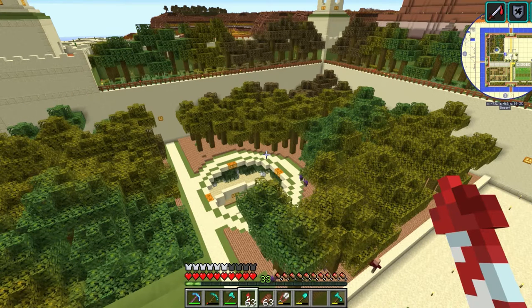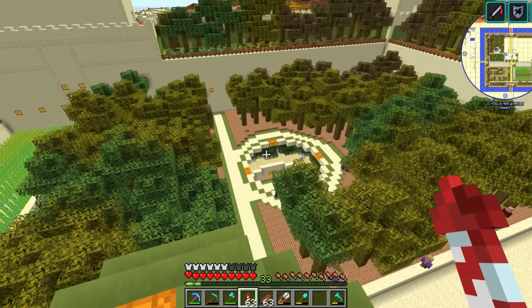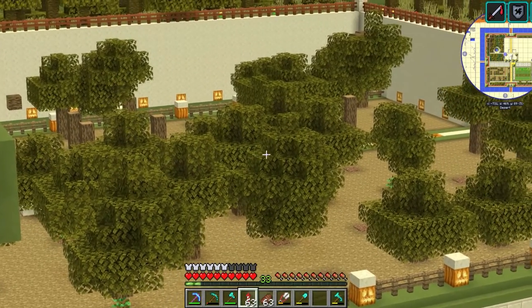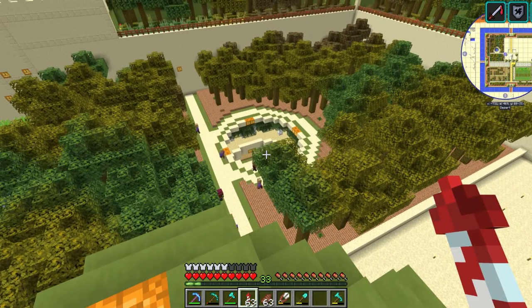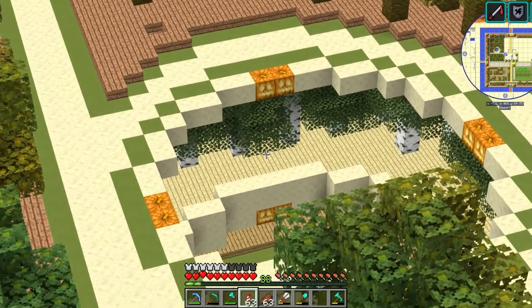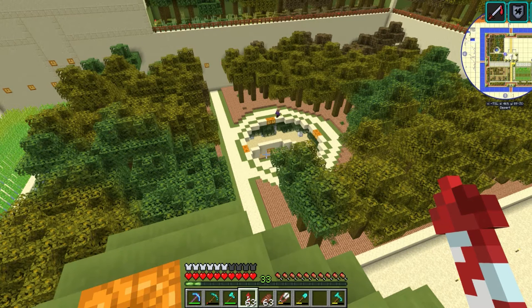If you guys are just coming back or haven't been watching for the past three weeks, four episodes ago we finished the tree farm. We upgraded it from just oak, then dug down to bedrock on one side and put in multiple floors with different tree types — jungle on top, then birch, then oak below.